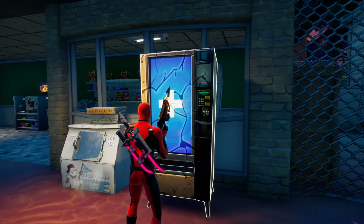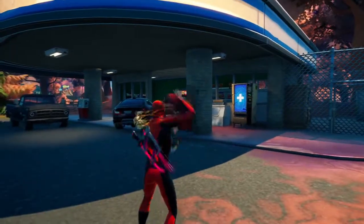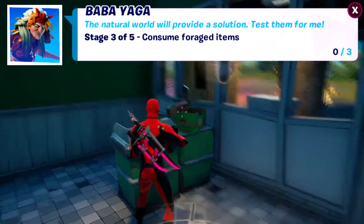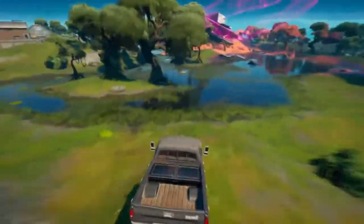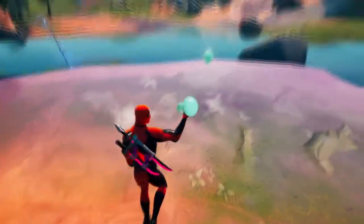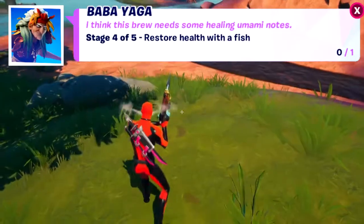Once you make it up to the service station, hit the mending machine and buy any item from it — that's the quest done. The next quest is consume forage items by three. Often there's a fruit box in the service station itself near the cash register, but if not there's plenty of mushrooms around Sludgy Swamp. Consume three items and our next quest is restore health with a fish.